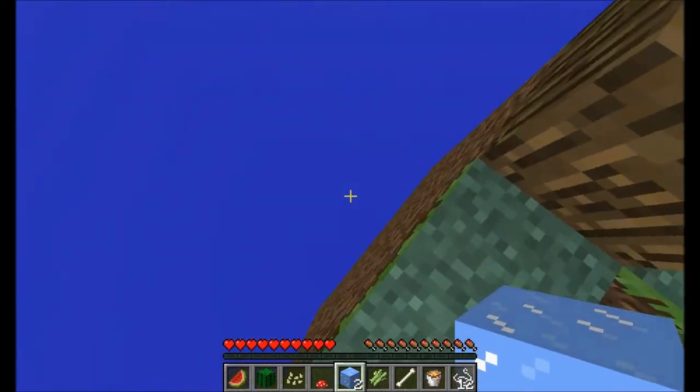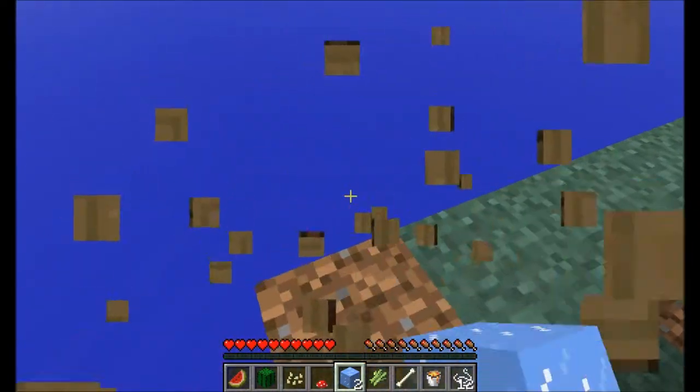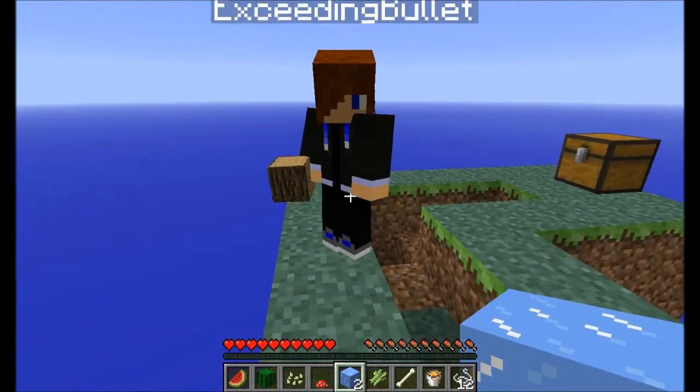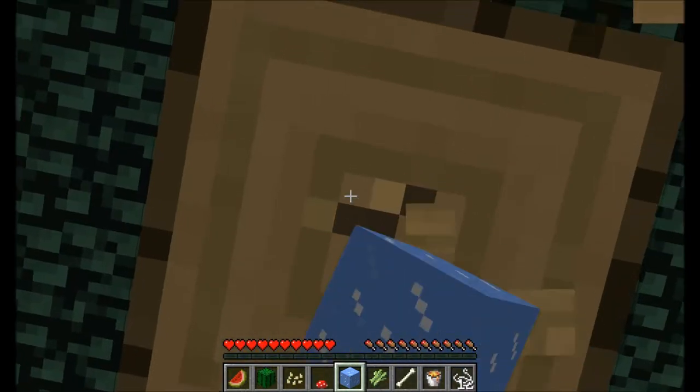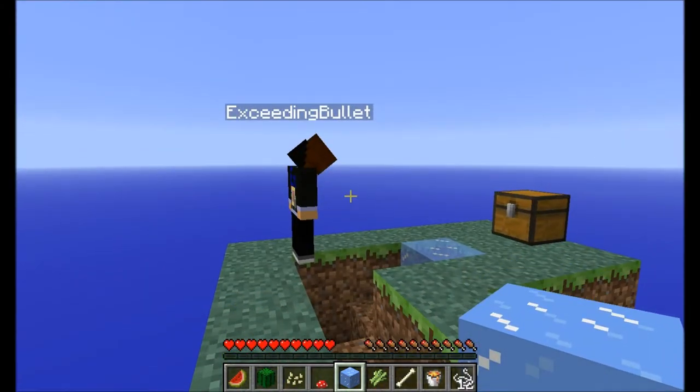Oh no, I dropped the wood. Now we can't make beds — well, we can only make one bed. Hand me one piece of ice and I'll hand you this piece of wood. Okay, so ice... Bam.